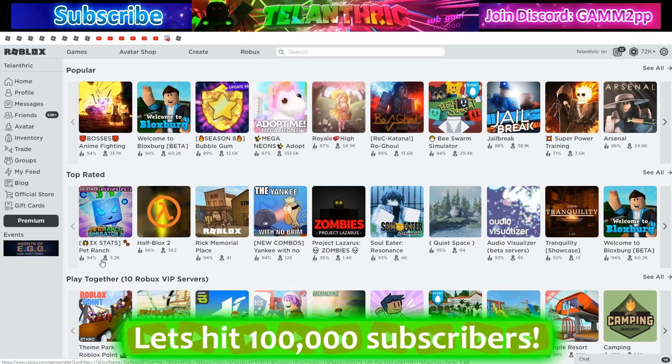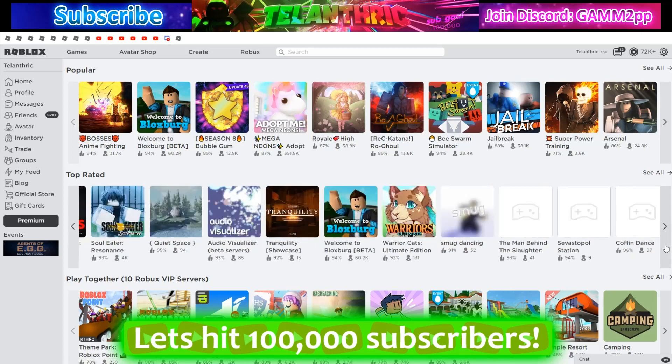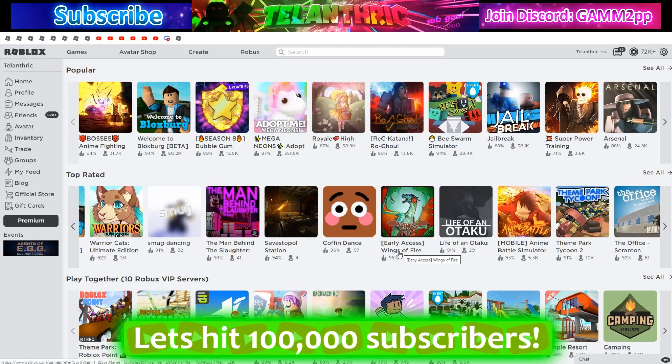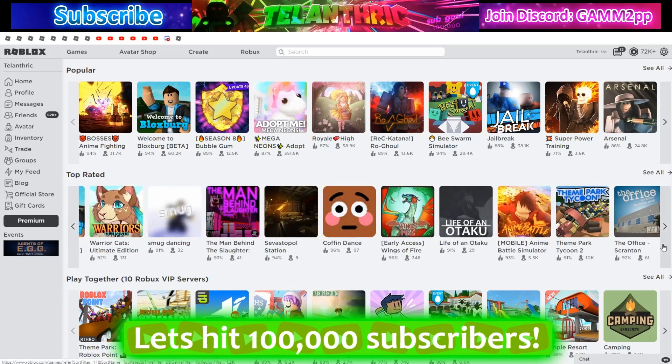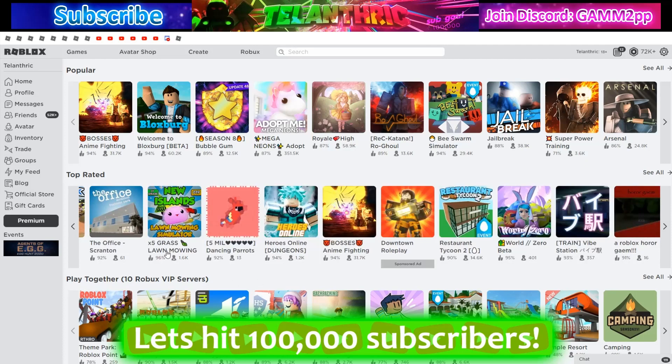The percentages in Top Rated are completely off. This game is 96%, this one is 94%, yet the lower-rated one appears in front. I've even seen games with 85% or 70-something percent on Top Rated, even though games with 96% exist. On the second page, there's a game with 96% that's ranked lower than games on the first page. It's all very glitched — multiple 96% games are scattered randomly across pages.